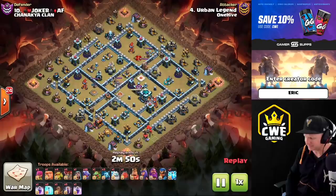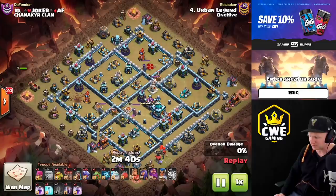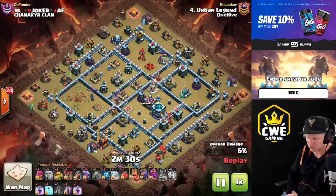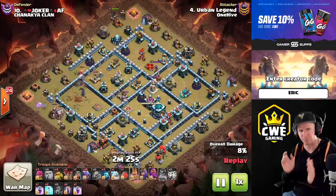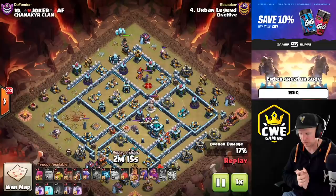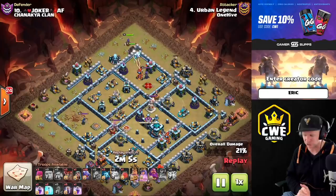Urban did a drag bat. Instead of bringing three extra lightning spells to grab a backside air defense, he decided there wasn't enough splash damage on the opposite side of the base from where he's coming in. He starts with the Royal Champion ability, pops it, takes down all those structures, and waits until the Royal Champion's next target will chain through to hit the air defense and the inferno before popping it. Plan out exactly when you want to use the ability.